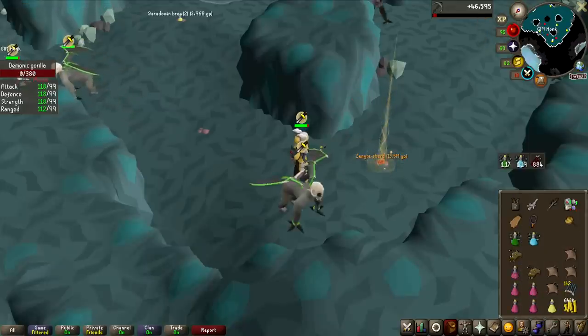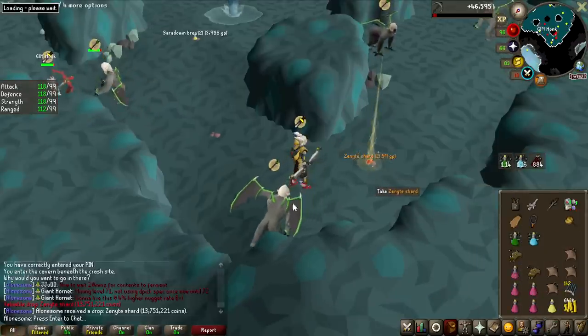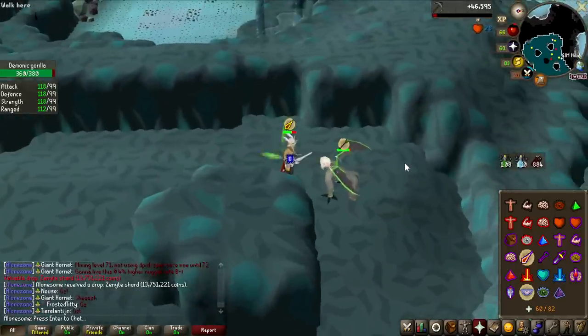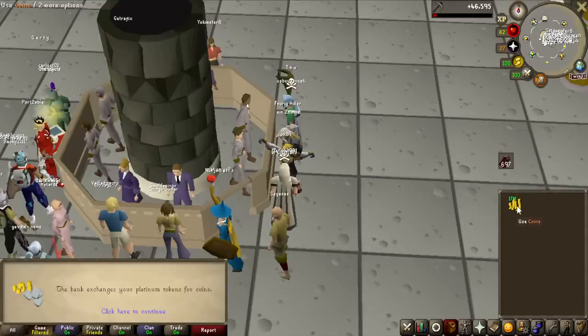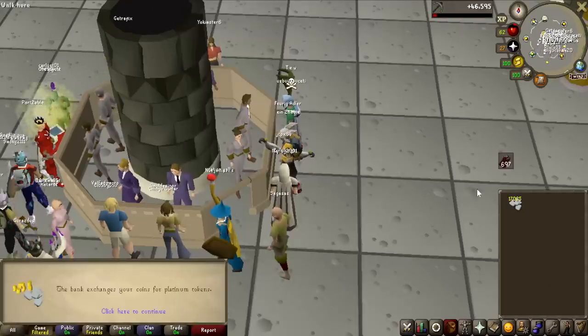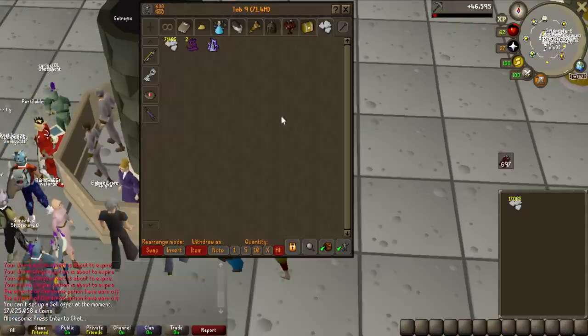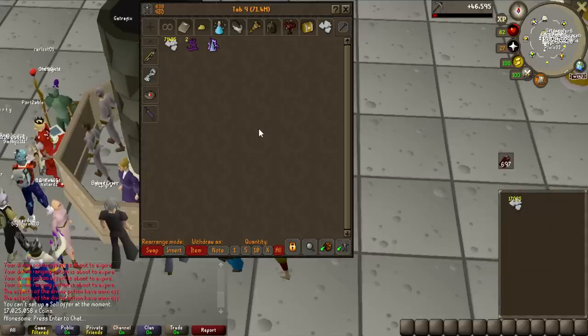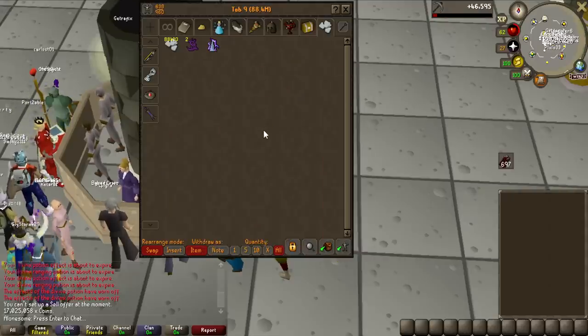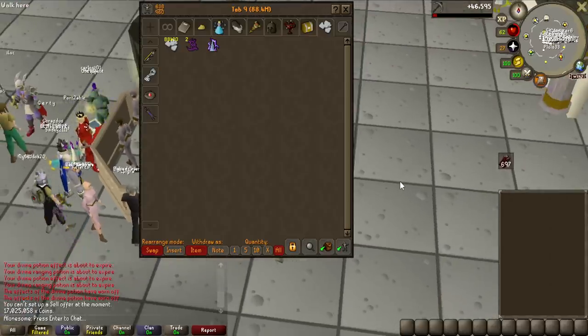13.5 million - Zenite Shard! We made so much more from Demonic Gorillas than doing TOA for an entire day. Demonic Gorillas turned out to be pretty profitable - we made 17 million GP from that, and the supplies were not that expensive compared to TOA. We started this day at 64.9 million and ended at 88.4 million, so that is 23.5 million GP made today.